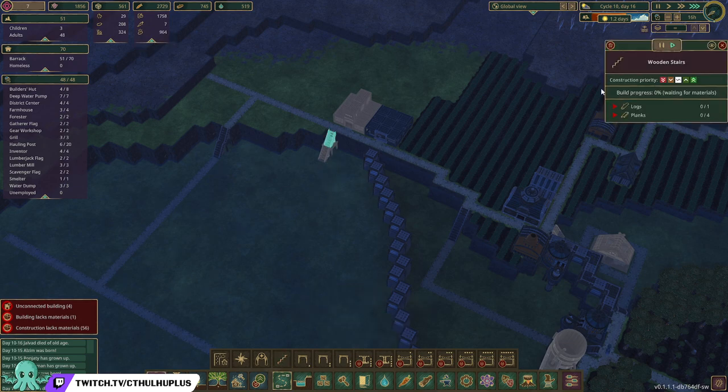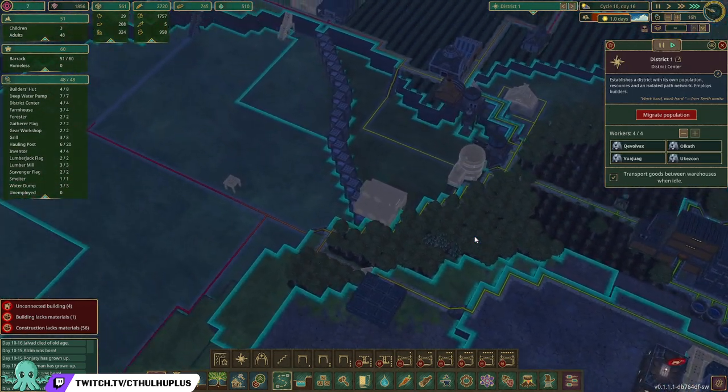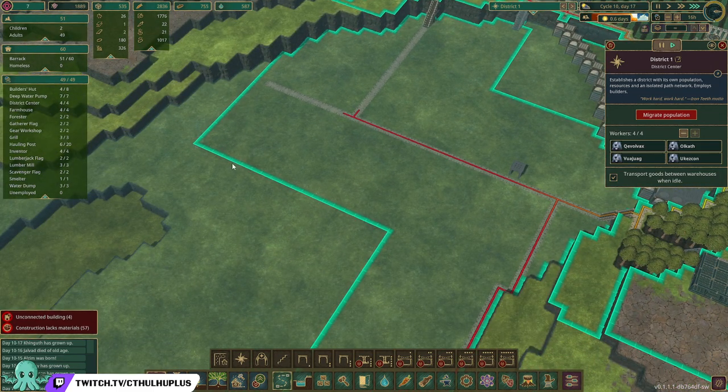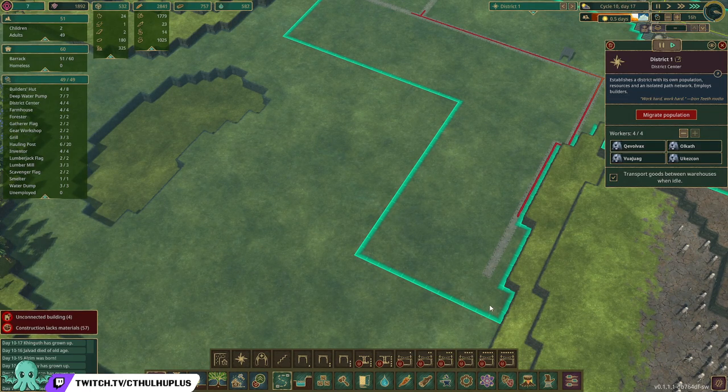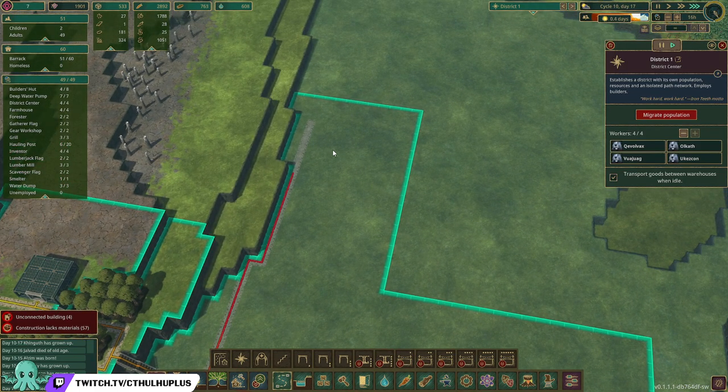I'm not quite sure how the building works. If you look at this, the red shows how far the beavers will connect to a job, so if I wanted to put a gathering flag or some sort of building, this would be the farthest I could put them. I think the beavers can do work all the way up to the blue line and have that count as in district, but I'm not certain.